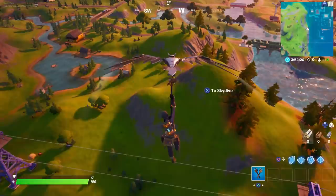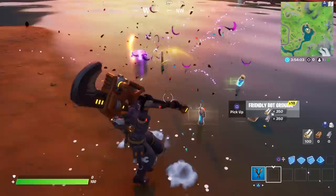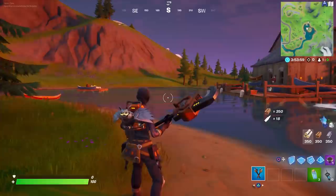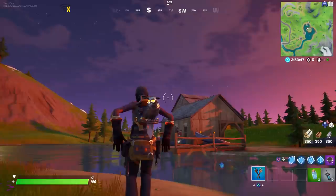Here we are in Battle Lab. I'm going to do a few tests — it's almost night time, so we should be able to see if anything on the skin is reactive to light and dark. I'll grab some shield and heal up. We're going to test everything, some dances as well. I know you're not supposed to break llamas but this is Battle Lab so it shouldn't matter.